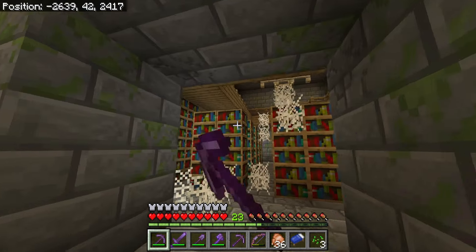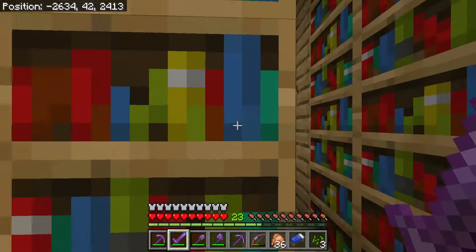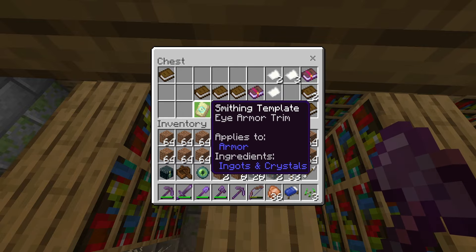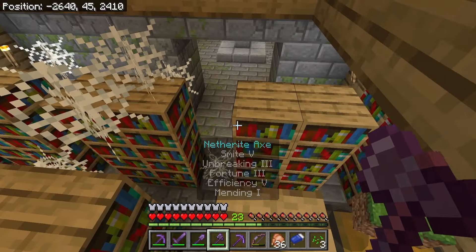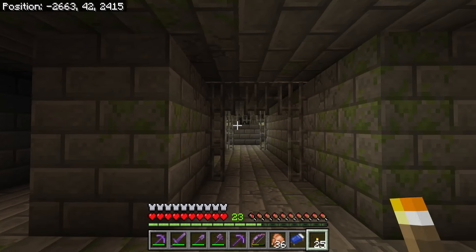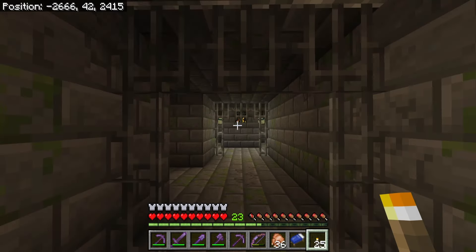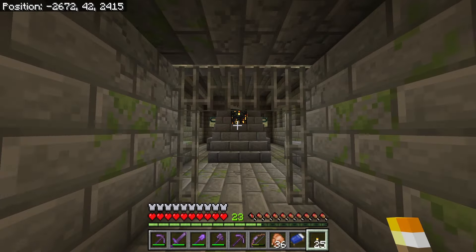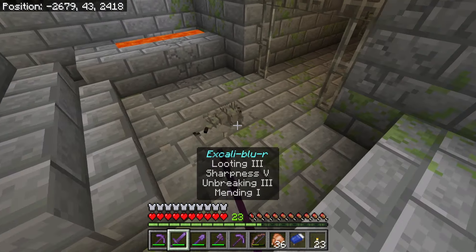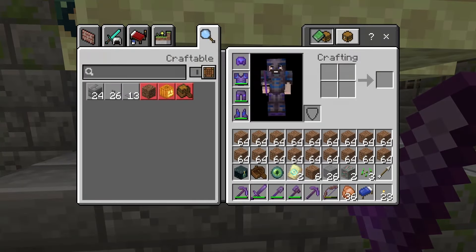Libraries are good to have as well - inside of the library you might find some enchanted books. Protection III and Fire Protection IV - oh, this is good! An armor trim I don't have yet. The rest we can come back for later. After exploring the stronghold, eventually you're gonna come across the portal room, and right at the front of the portal there's a silverfish spawner - they're incredibly annoying.